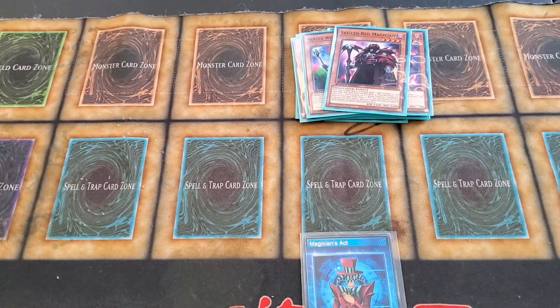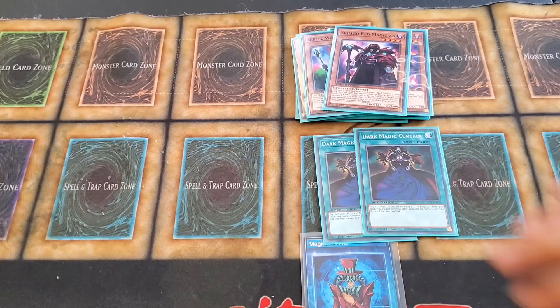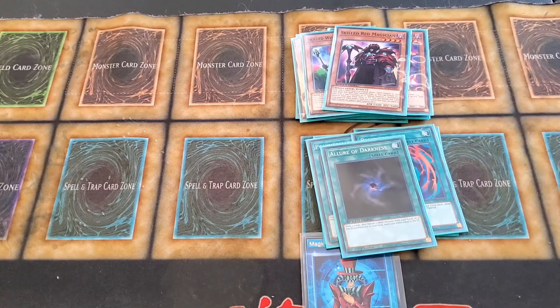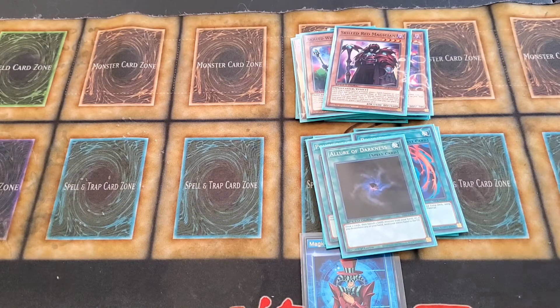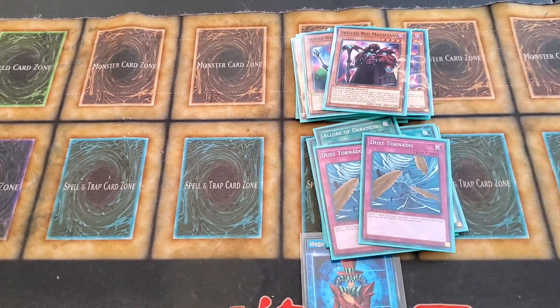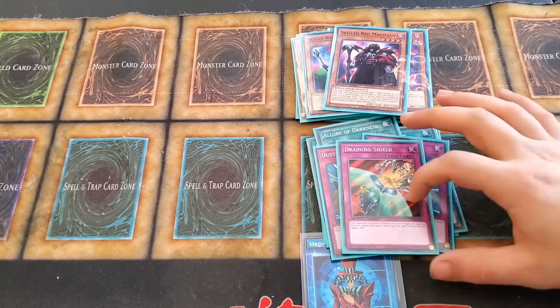For the spells, two Dark Magic Curtain to help turbo out Dark Magician, two Polymerization to help bring out Dark Paladin, one Allure of Darkness to draw two cards — another reason Kaiku is in there. For traps, two Dust Tornado to get rid of back row and one Draining Shield.